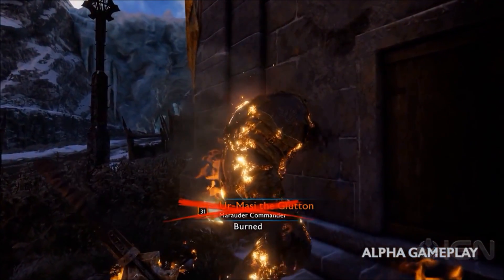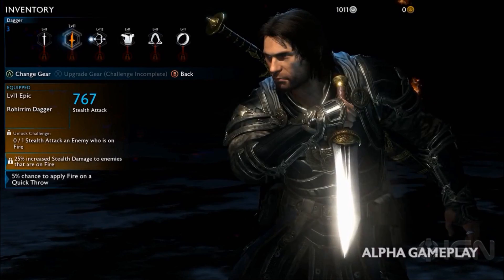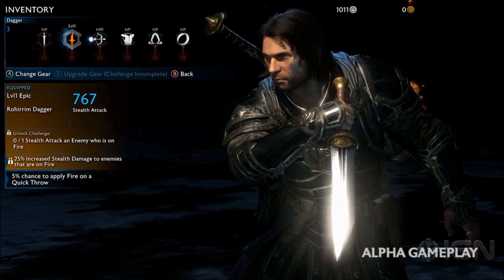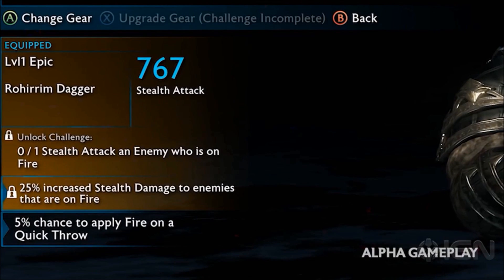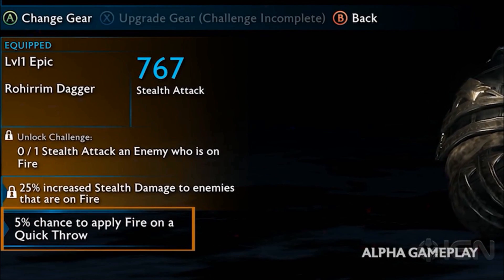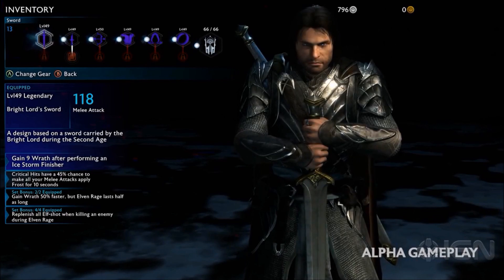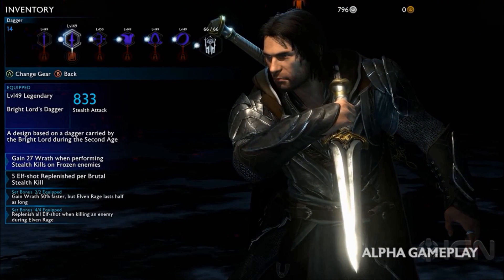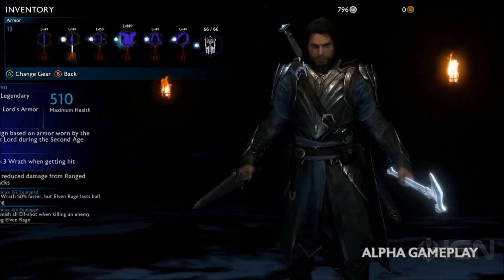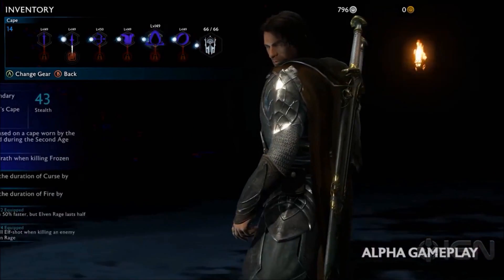Range weapons can have fire and poison applied to them. As for gear strength, there will be high level gear, rare gear, epic gear, and legendary gear. Epic gear will have challenges associated with it that, if you complete, will unlock bonus upgrades, stats, and effects for your epic gear. Legendary gear will have sets that you have to discover and earn throughout the world, and when equipping all different pieces of gear from the same legendary set it will give you powerful overall bonuses, abilities, and stats. An example of a legendary set would be a dwarven sword, dwarven dagger, dwarven armor, dwarven cloak, and a dwarven rune for the ring of power.